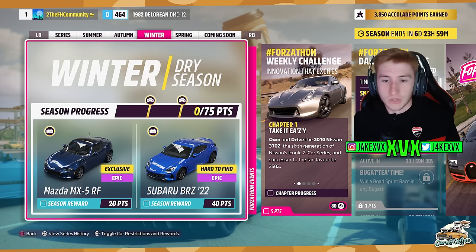The third week, which is winter, has the fourth new car of the month for 20 points: the Mazda MX-5 RF. For 40 points, you can get the Subaru BRZ.